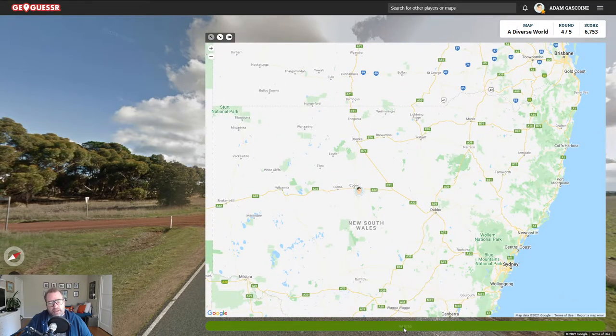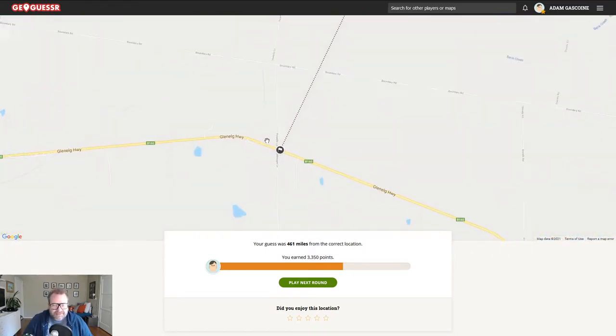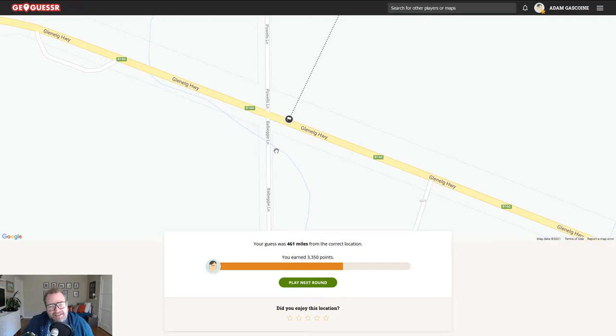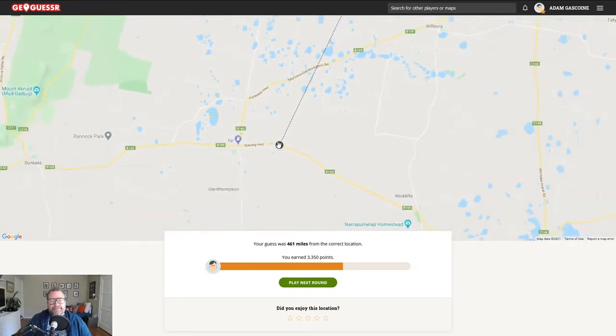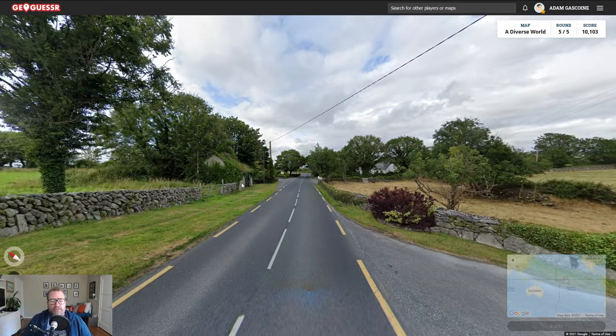I have no idea where we are. Let's have a look - what was that road called? Bull Beggar? Bull Beggar Road - Bull Beggar Lane! All right, let's just do one more then.